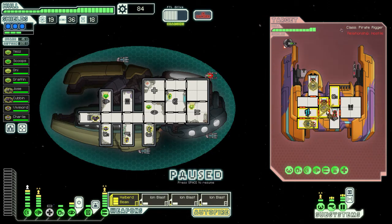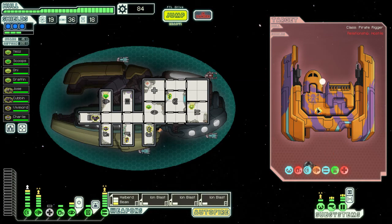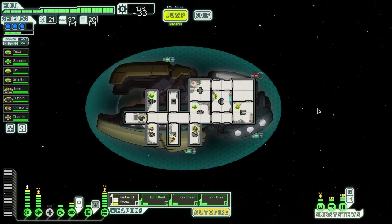Now we can do that and hit five — that's a lot of damage. Then we can do whatever we want. They only need three more damage. Contact the refugee ship — awesome.